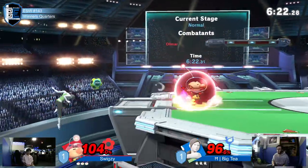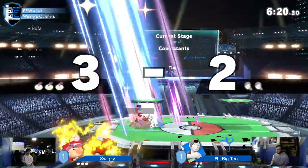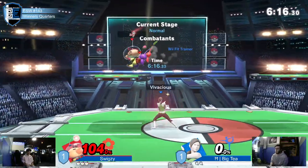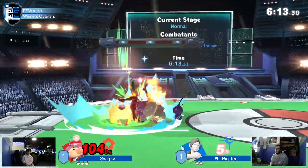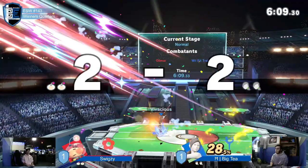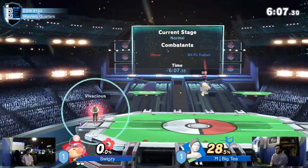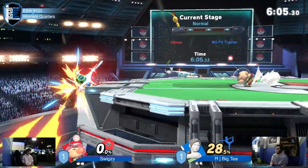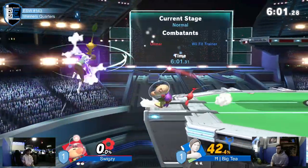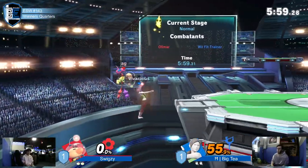The strong start didn't last for too long, but nice damage from both sides. That was a very weird trade. Nice catch on that roll from the ledge with that up smash by Swigzy. I think Big T should chill a little with those forward smashes. They get that forward tilt off though — Big T can try to breathe some more, but Swigzy's like, we don't do breathing here.